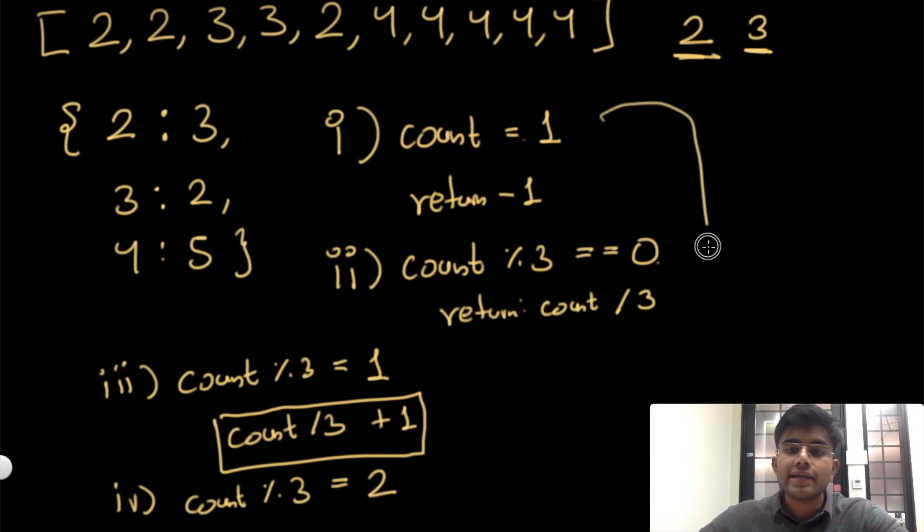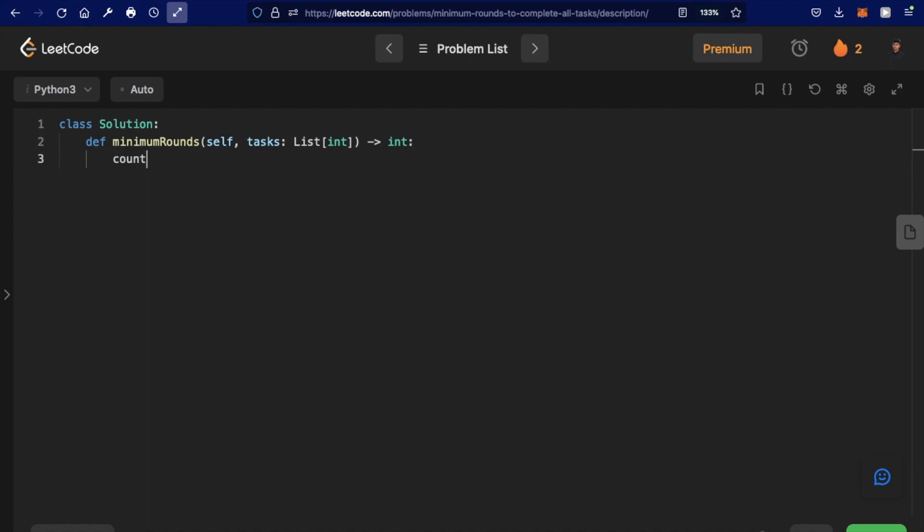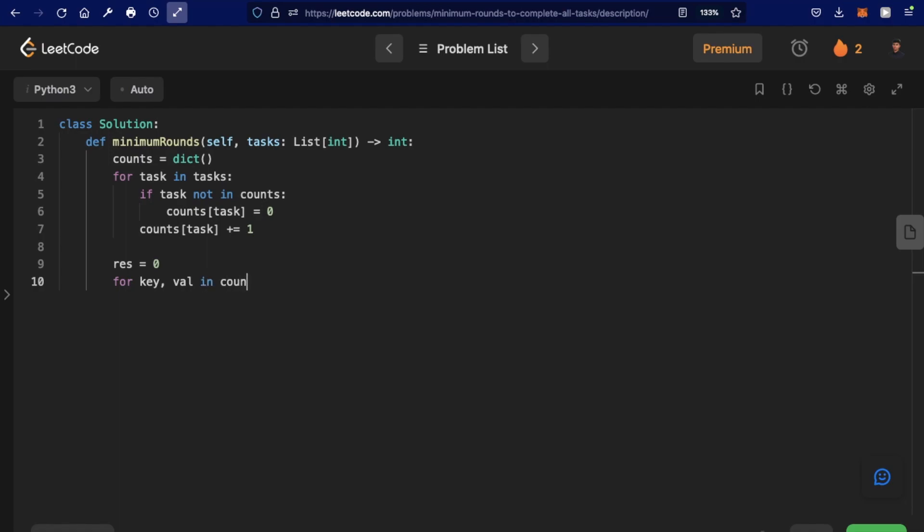Once we identify these four conditions, we just write the if-statements. Let's look at the code. First, we build a count dictionary: for each task in tasks, if the task is not in counts, we add it; then we increment the count by one. We also initialize the result variable to zero.